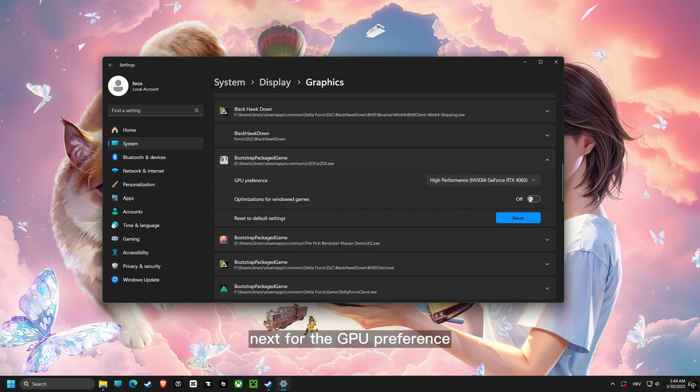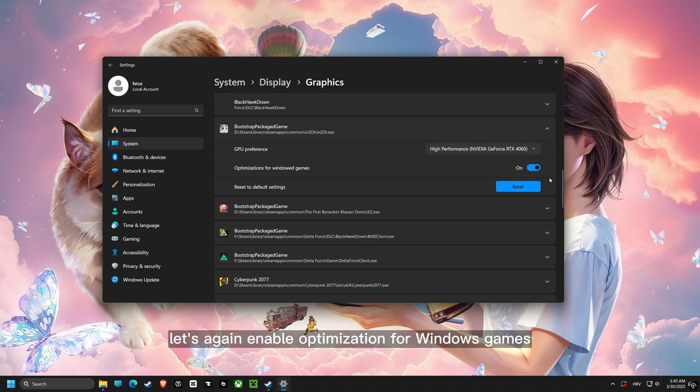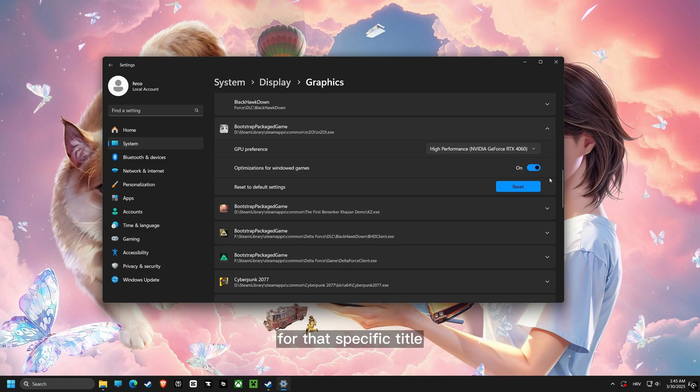Next, for the GPU preference, select High Performance. This ensures that your graphics card is prioritized for maximum speed when gaming. And now, let's again enable optimization for windowed games but for the game file itself. This will ensure you have the best performance for that specific title.